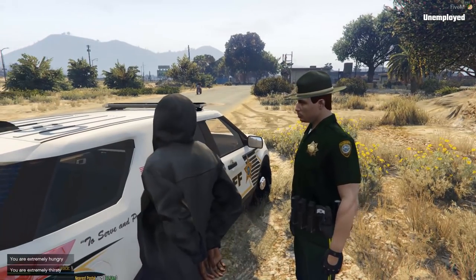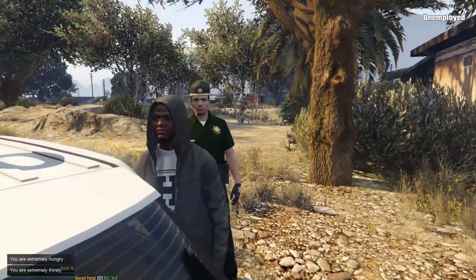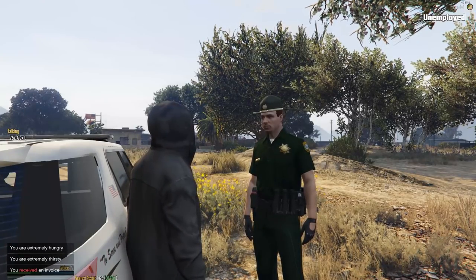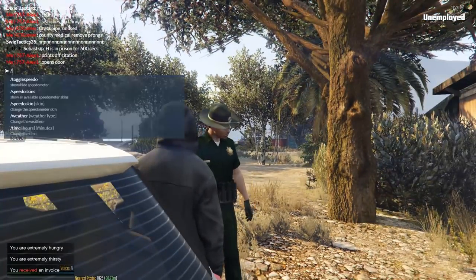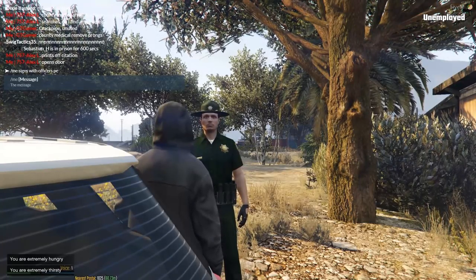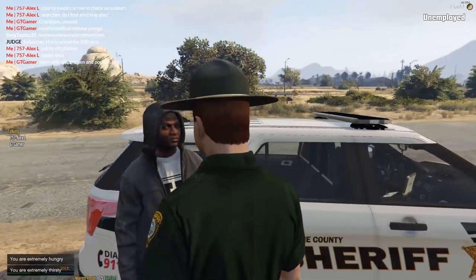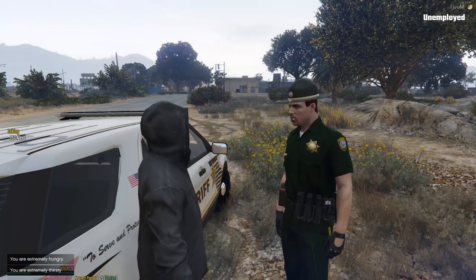That's much better, man. It's a hundred dollar citation for possession of paraphernalia. You'll have 30 days to pay; if you don't wish to pay, your court date is on the bottom there. I need your signature on the bottom. I wonder how mad he'll get if I steal his pen. Here you go, man. Got any spare change? The pen I gave you. You know what, never mind. No, I don't have any spare change right now.